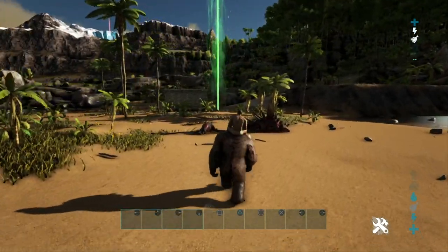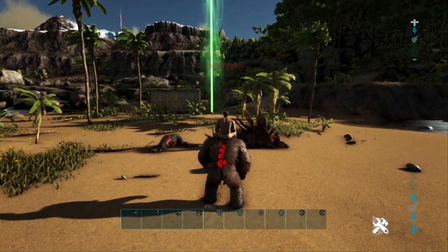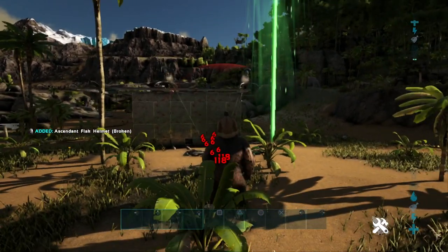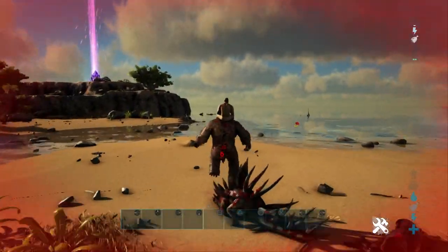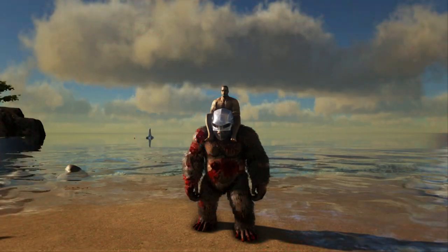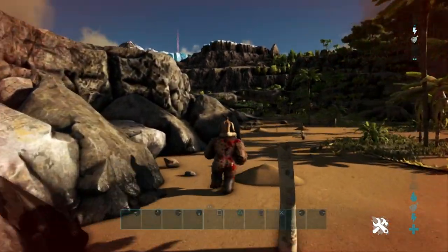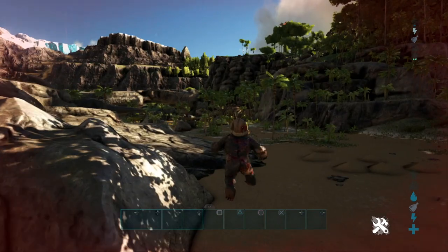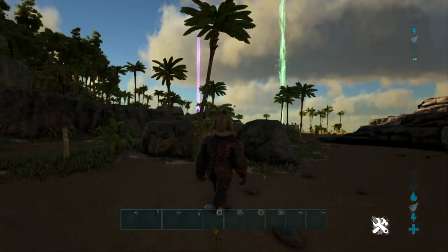These turrets are set to players and tames, and it's only dealing 6 damage to our Gigantopithecus with 2 turrets shooting at us. There goes our helmet, which will result in our Gigantopithecus dying unless you can get another helmet on it in time. You can continue soaking these bullets by using helmets with great armor values. Do take into mind that the turrets have to be set to target tames as well as players to utilize this particular dinosaur. That is why the Gigantopithecus is number 6 on this list.